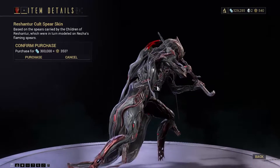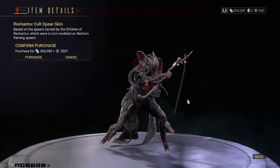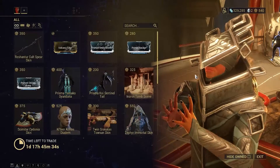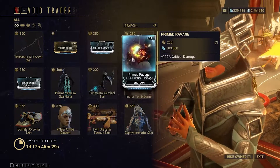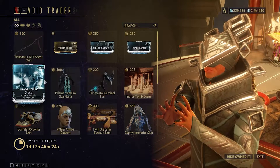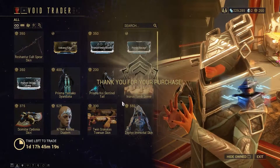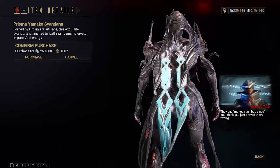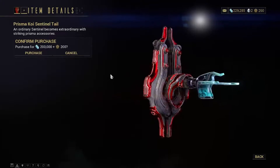The first skin we'll see is for a melee — it's a spear skin, pretty basic. He has some good mod choices: Volcanic Edge, which you likely already have; Smite Grineer, obviously only good against Grineer; Prime Ravage, a very good mod you should definitely purchase. Prime Shilling Grasp is okay, not the greatest, but it could be used with other Poison and Electric mods.